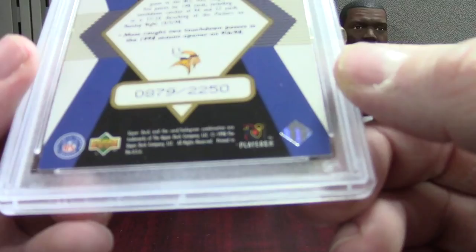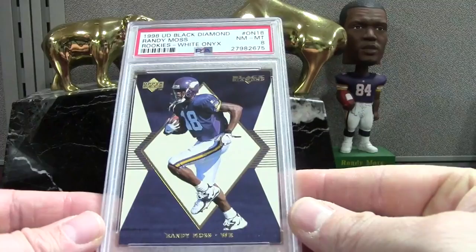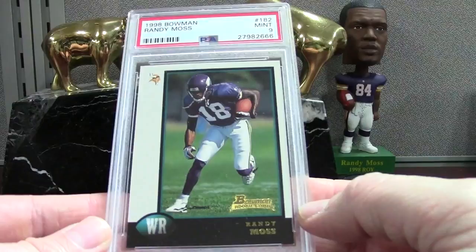This was actually one of the nicer copies — there's a little white on the corners but overall it looks pretty good. It's numbered out of 2250. And we have a Bowman PSA 9 mint. On to the next box.